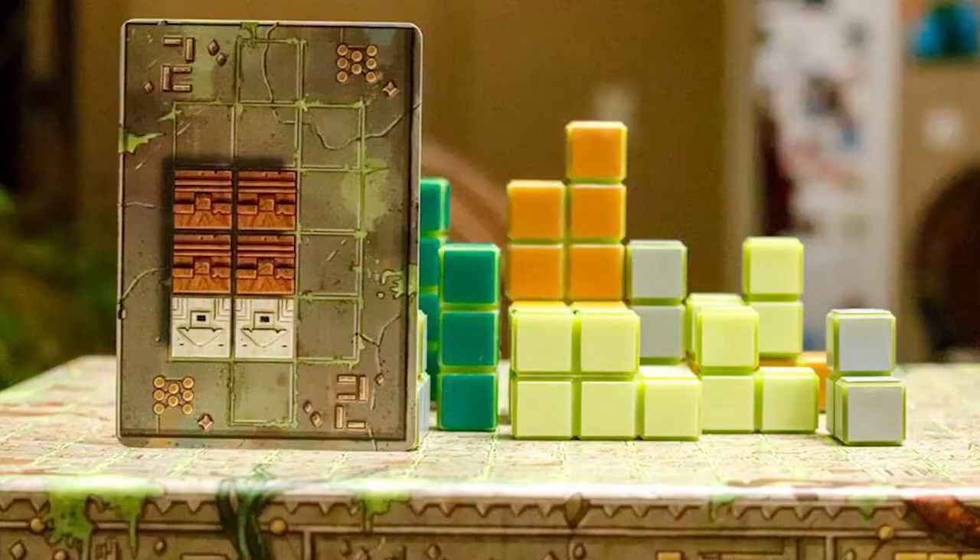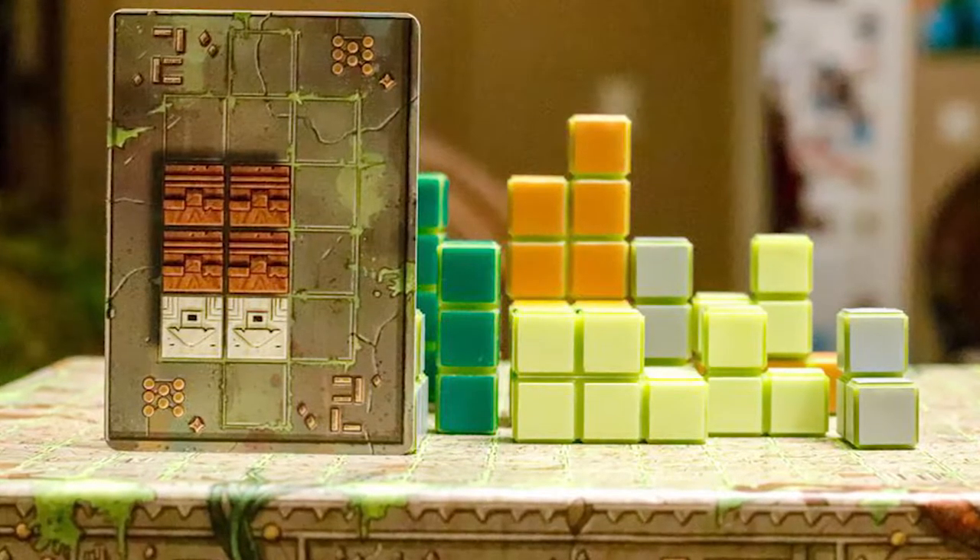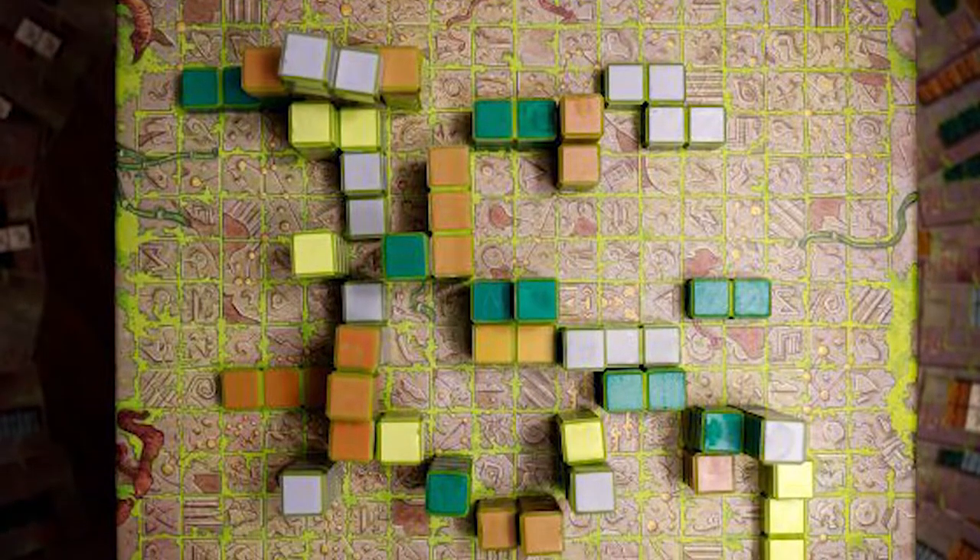You'll be taking blocks and trying to create massive sculptures to score key cards. You'll also have a unique enigma card that at the end of the game will score you bonus points if you're able to accomplish a certain number of colors in front of you. Your objective is to gather as many key cards as you possibly can.